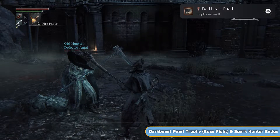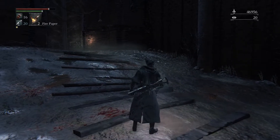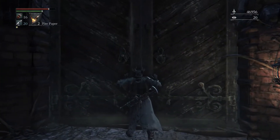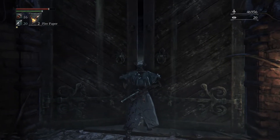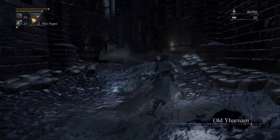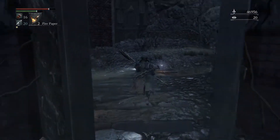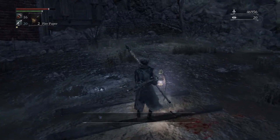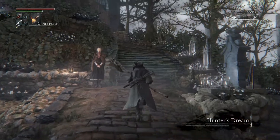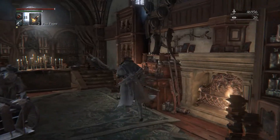And we're going to get the Spark Hunter Badge, allowing for new weapon purchases — not that we need it though, because it's the Tonitrus I think, and maybe bolt paper as well. This door here is a shortcut-ish to Old Yharnam. In Old Yharnam we came down to the bottom, there were two werewolves — one went left and one went down a hill. This is that hill at the bottom. The idea is you can go through that door once you've beaten the boss and go speak to the guy with the machine gun on top of the tower to get the badge the safe way — but we just went and killed him; it's easier.